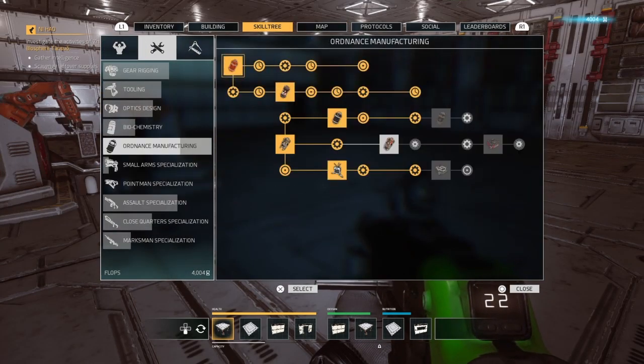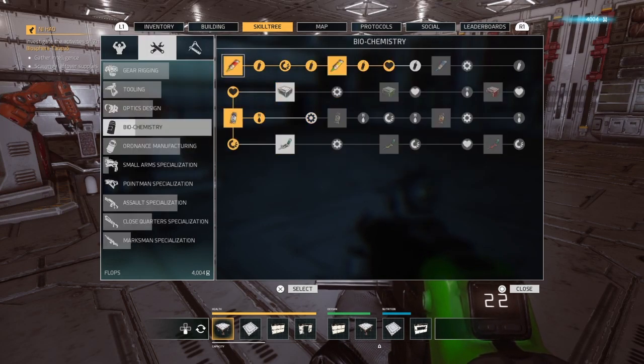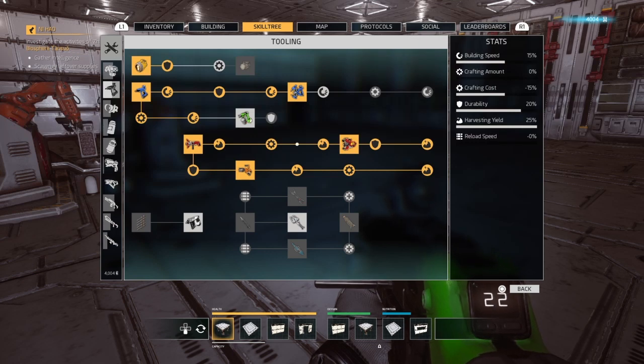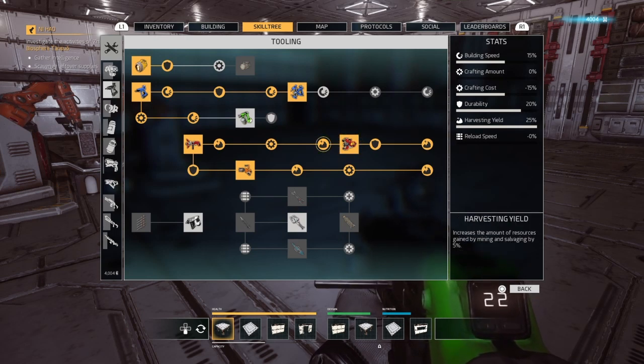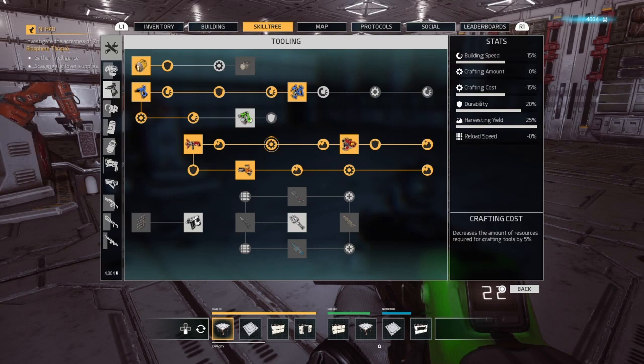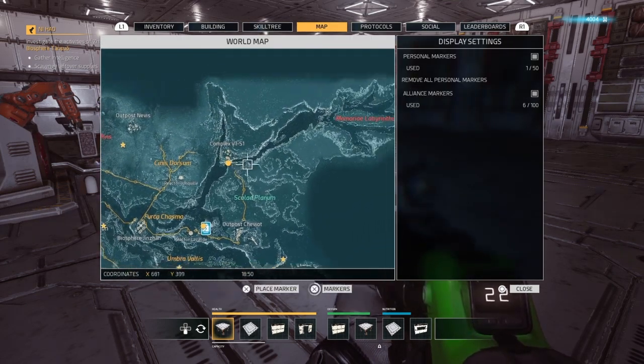The same applies as you're going through tooling. As soon as you get the Pulse Excavator Mark 2 - this gains a lot of flops when you mine. So mine as much as you can, save your flops, work your way to the tier 3 weapons, and then you can advance to higher grade areas with harder enemies.